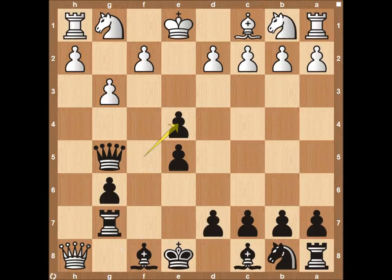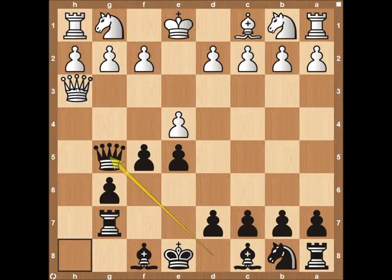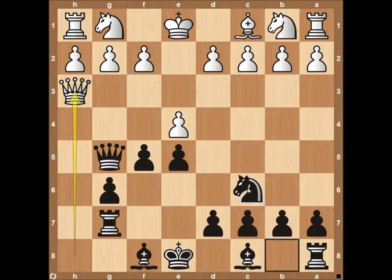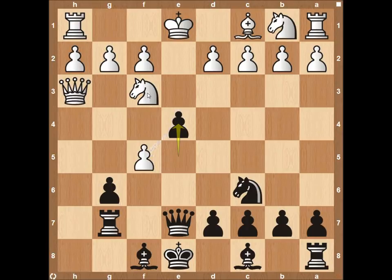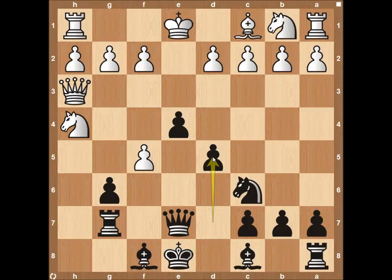Instead of pawn to g3, the other move is queen back to h3. Black can play more patiently with knight to c6, developing pieces and controlling the center. If white plays knight to f3 attacking the queen, the queen comes back to e7. Black is not in a huge rush to attack — if the pawn takes on f5, the queen is protecting it. Then black pushes pawn to e4, attacking the knight and forcing it to move. It doesn't have great squares, possibly going to h4. Then pawn to d5 gives black strong central control with the bishop on c8 joining the attack.